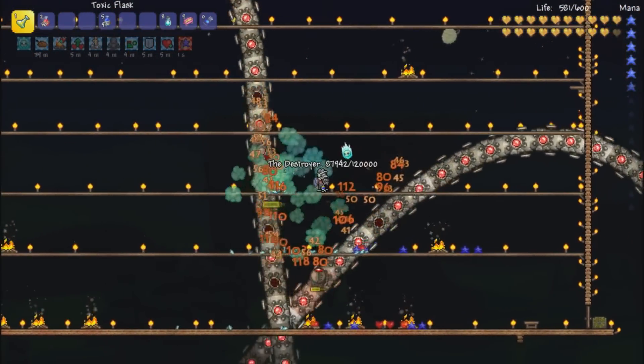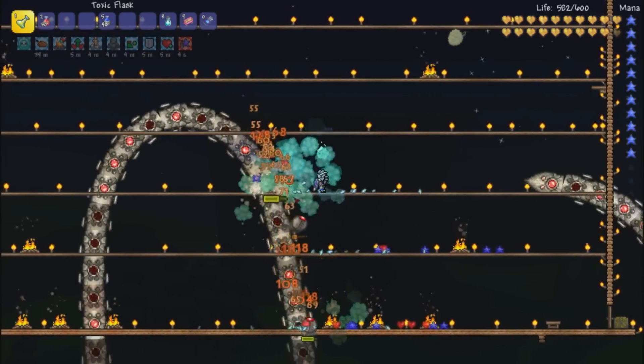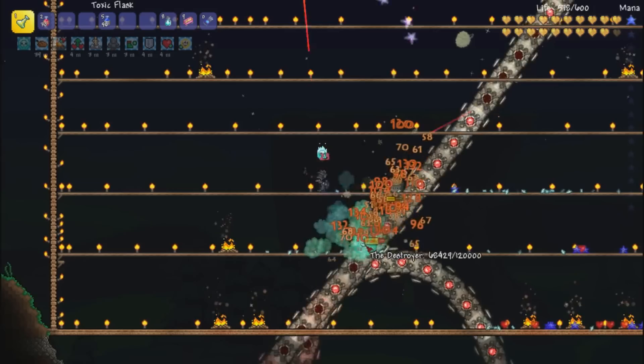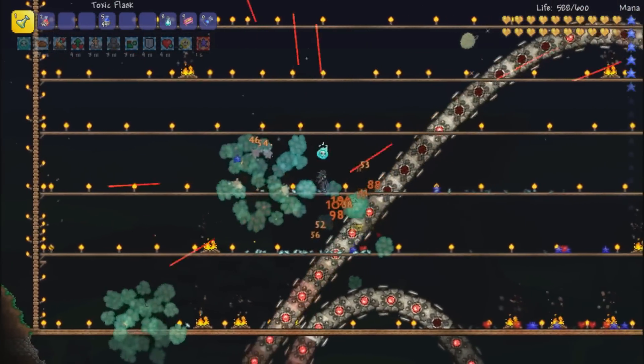Let's get it down where both of his limbs are at. Look at that — we already got him down to half health. We're going to do some running here so he doesn't hit us. Let's get both those body parts. This Toxic Flask is making pretty short work of the Destroyer here.